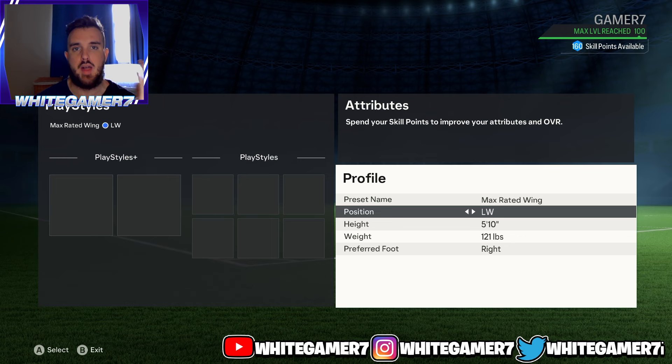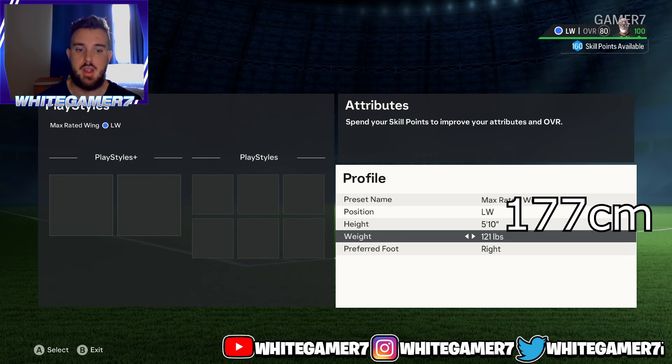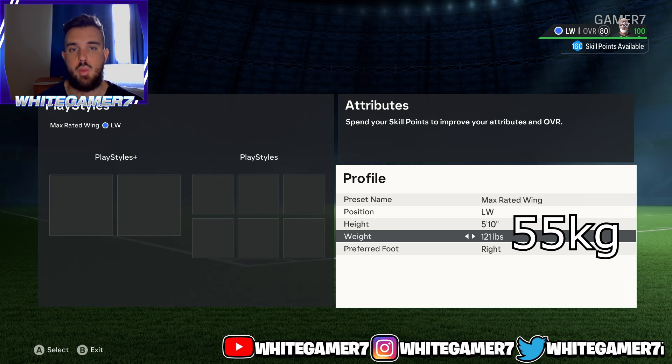For your position, you're either going to go with left winger or right winger, whichever side you prefer. Height, we're going with 5'10". Your weight, we're going with 121 pounds.